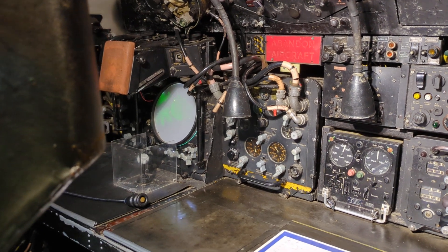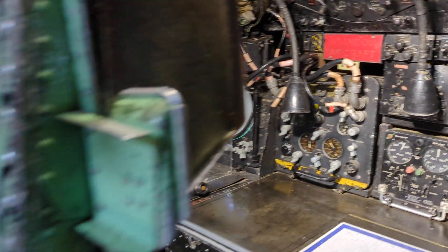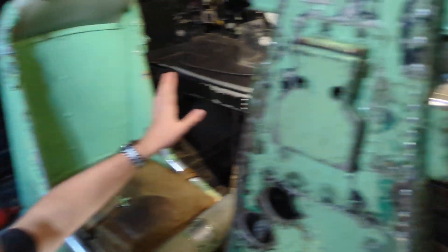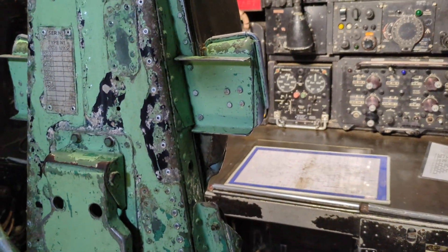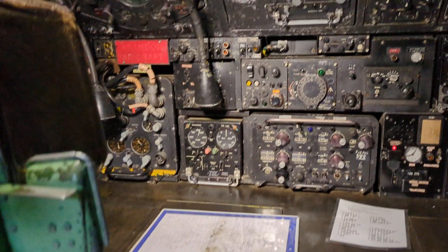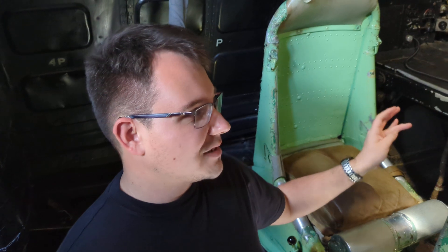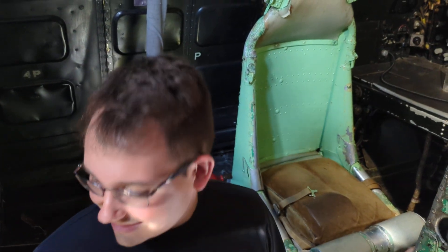The bomb and radar operator would sit here and the bombs would be deployed from here — they wouldn't really need to go and look through the bomb sight. My knowledge is it was used once in the Suez Crisis by the crews on a Valiant bomber, when their navigation and bombing system broke.